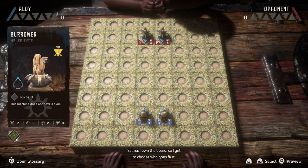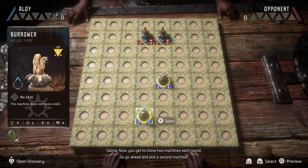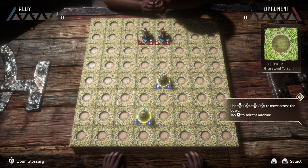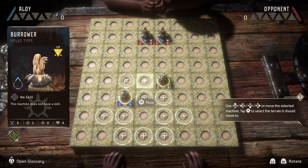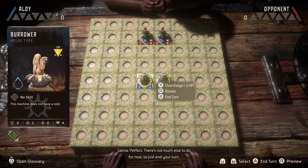I own the board, so I get to choose who goes first. Since this is your first time, I'll let you go. Usually, you get to choose which pieces to set on the board, but this will do for now. Pick up that machine piece to your right and move it forward. Each machine — take a look at your notes if you need a reminder. Easy enough, huh? You get to move two machines each round, so go ahead. There's not much else to do for now, so just end your turn. We're forging onwards. Let me move my pieces here. And we're back to you.